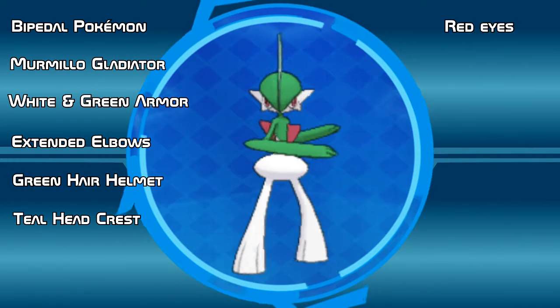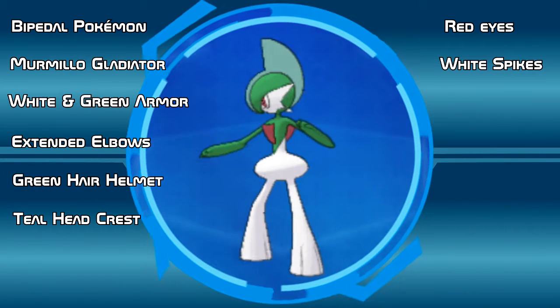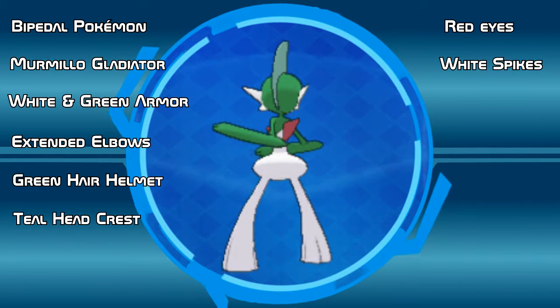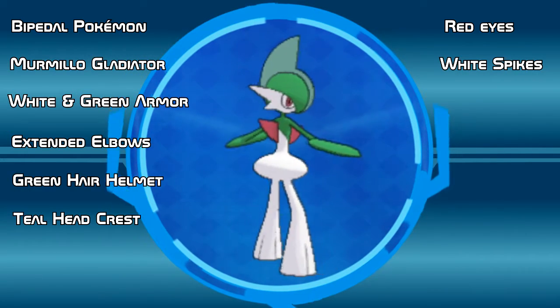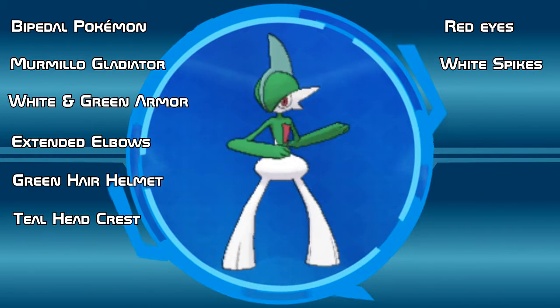This helmet is topped with a teal colored head crest. You'll notice that Gallade has red eyes as well. On its cheeks, Gallade have white spikes that protrude out. These spikes act as ears but are also incredibly powerful psychic power sensors which allow it to sense and predict the movement patterns of an opponent so it can properly counter, parry, and attack.